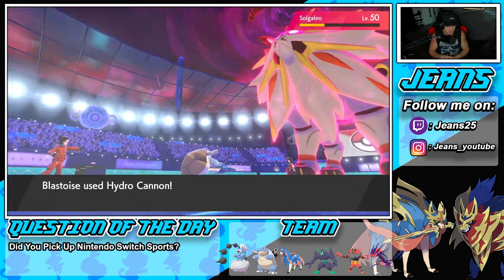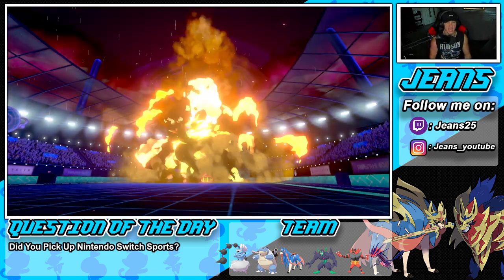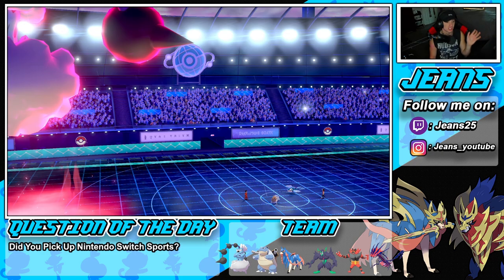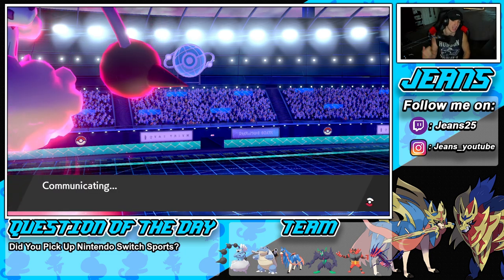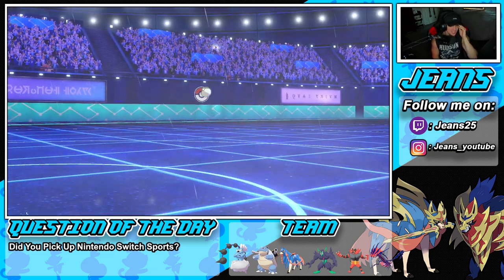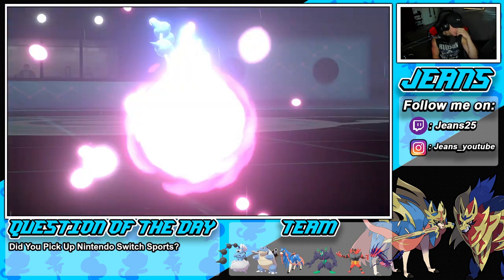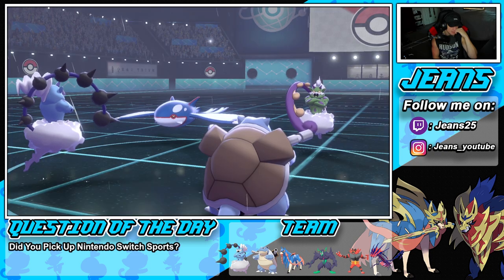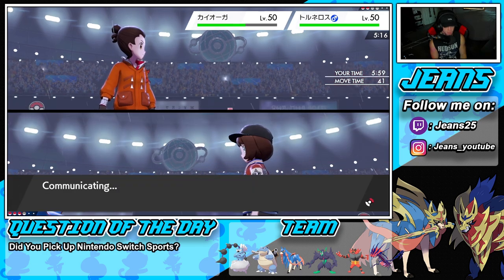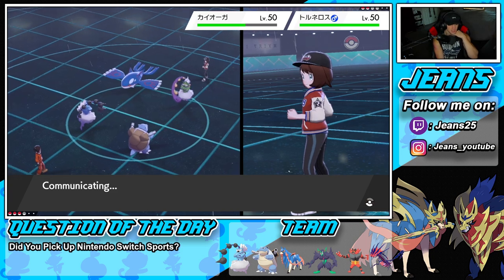Hydro Cannon comes in hot — later Solgaleo, get him out of here! Beautiful! I was skeptical about the damage, but once he brought up the rain it's over with. I thought maybe he would just Tailwind and have Solgaleo take out my Blastoise, but I'm fine with what he just did. Now I drop a Wild Charge — Thundurus should still outspeed.